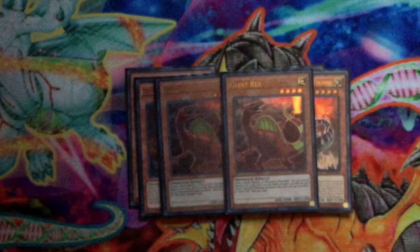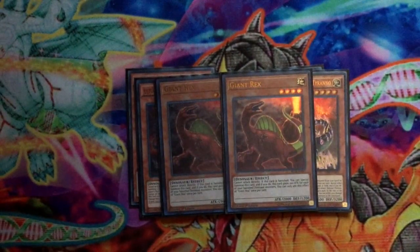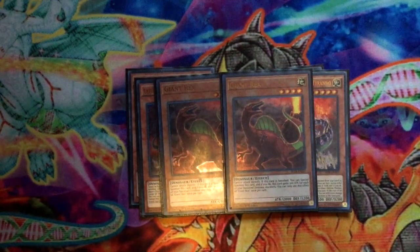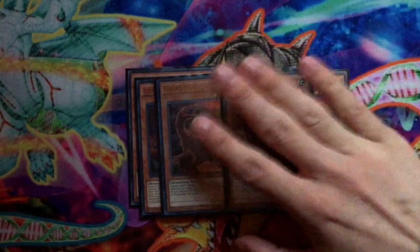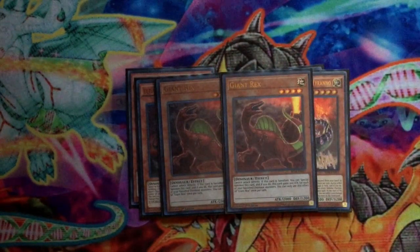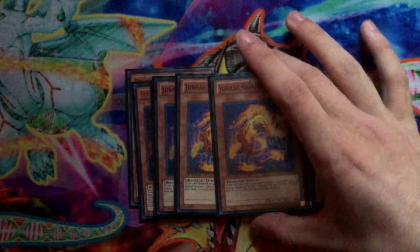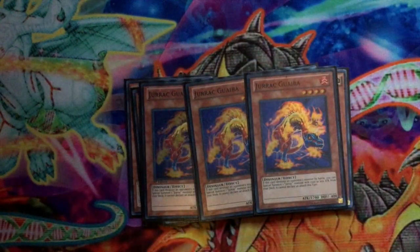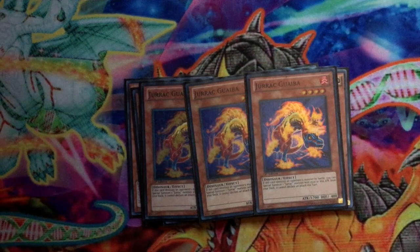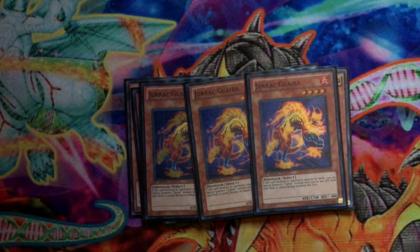Two Giant Rex, just as a combo extender to be honest — pretty much a combo extender and could also get over stuff as well. That's it for the regular dinos, so onto the Jurax. Three Gwaiba, pretty much your main Special Summoner for Jurax. He's pretty good — when he destroys a monster in battle you get a Special Summon of a Jurax with 1700 or less attack from your deck, so you gotta run him at three.